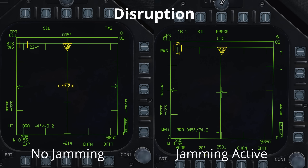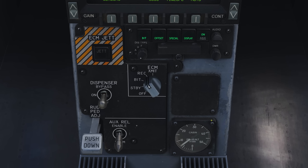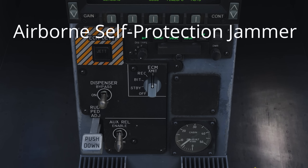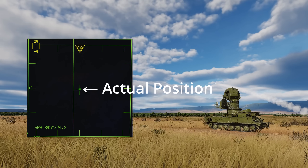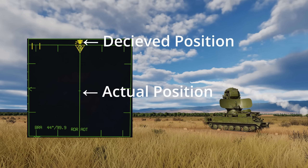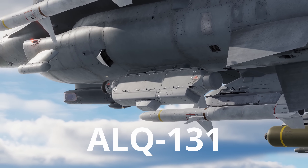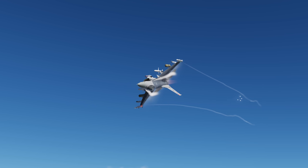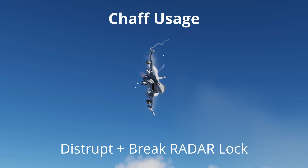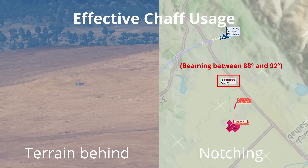Disruption covers the use of electronic warfare to disrupt the radar's operation by blinding the radar or providing a false range. The F/A-18C has the Airborne Self-Protection Jammer or ASPJ, which provides deception or gate stealing jamming, creating a false target that moves away from the aircraft and luring the target radar to track it instead of you. The F-16C has the ALQ-131 and 184 external jamming pods that enable both deception and noise jamming. Using chaff can also disrupt and break the radar lock on your aircraft, which causes the missile to self-destruct. For chaff to be most effective you should aim to have terrain behind you or be very low to the ground and be notching the SAM site's radar.